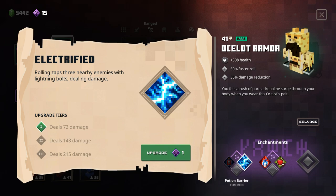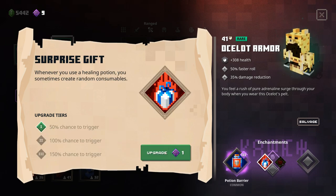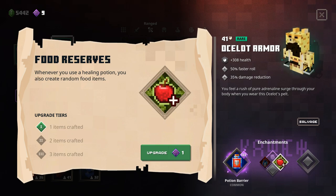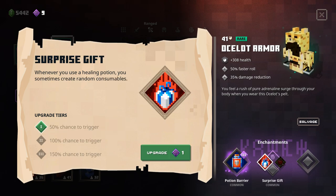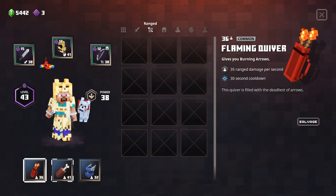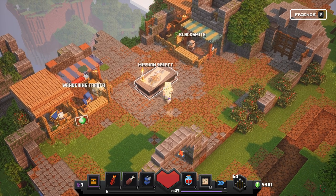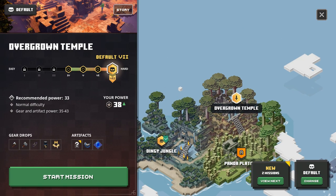Then we have either surprising gift - whenever you use a healing potion you sometimes create random consumables - or food preserves, which creates food at random. I think food preserves is a little bit better. Let's try it and see how it goes. We also have flaming quiver, TC bone, and boots of swiftness. Not sure if this is going to be a better setup but at least it's different.